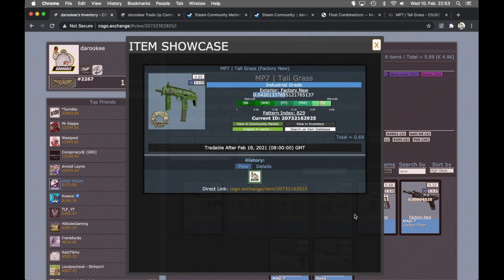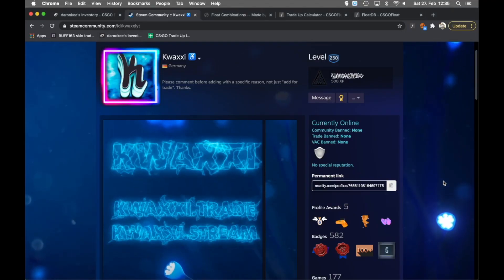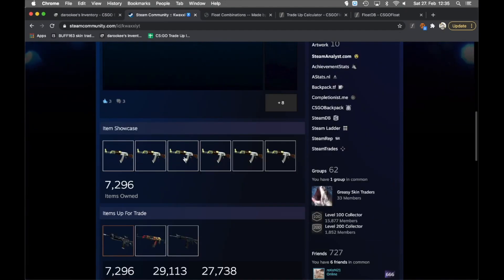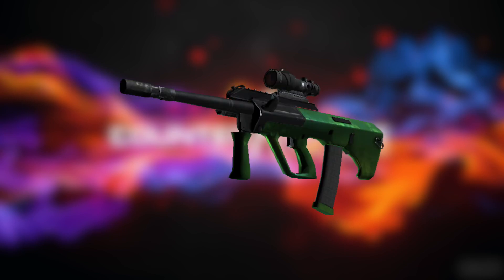For this video I want to walk you through the process of how I did it, what it needs, and what problems you're gonna run into. First of all, I want to give credits to Quaxi - he did a guide on how to craft custom floats. He's famous because he crafted the legendary AK-47 Hydroponic with a double 0.042013376 9 float - it's a one-of-one skin. For my next project, we're going for the Orb Carved Jade.